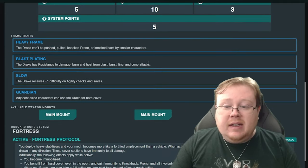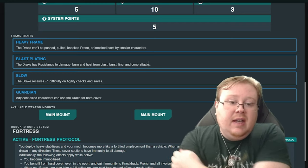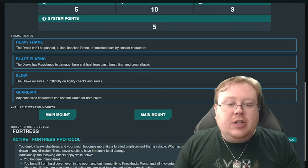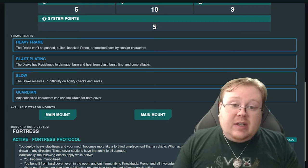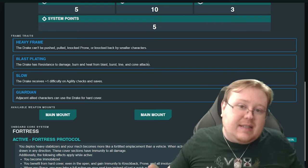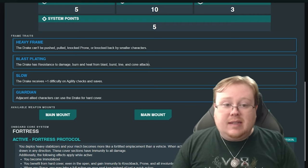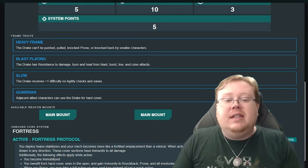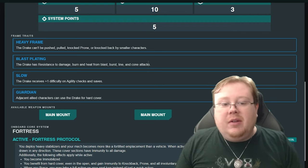The traits we have here: Heavy Frame — similar to the Barbarossa, the Drake is a chunky boy and thus cannot be push-pulled, knocked prone, or knocked back by smaller characters. This is really good because it also applies to weapon systems and the like, not just things like ramming or grappling. Heavy frame makes the Drake very stalwart, very easy to trudge through the middle of the combat field.